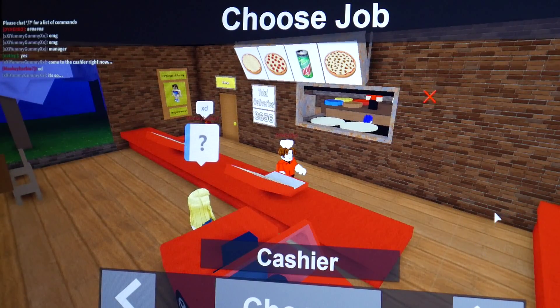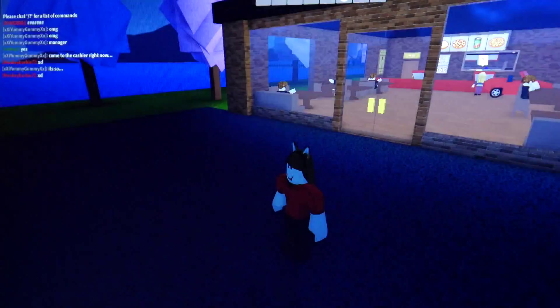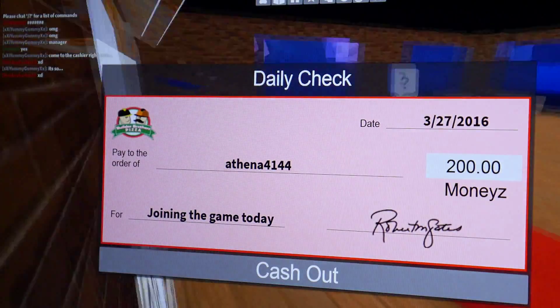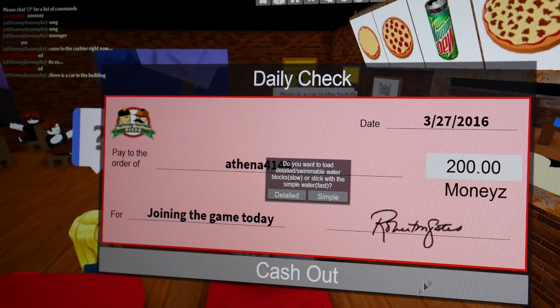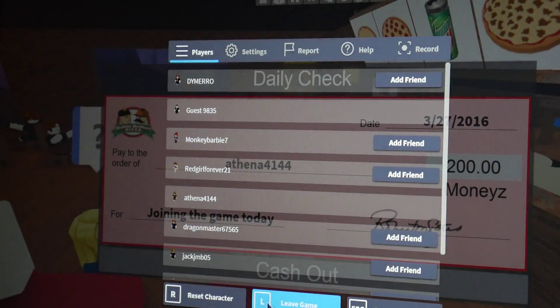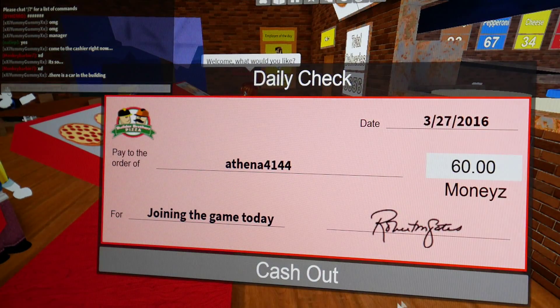Hello everyone, I'm going to show you how to do a money glitch. First you got to join the game and once you get your daily paycheck, you go over to the top left corner, click reset character, and then click cash out.